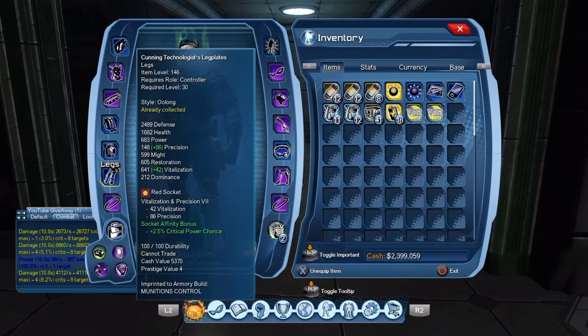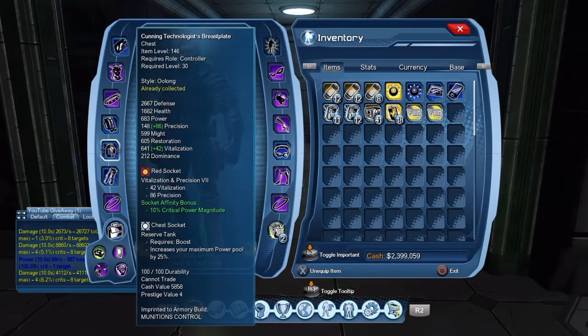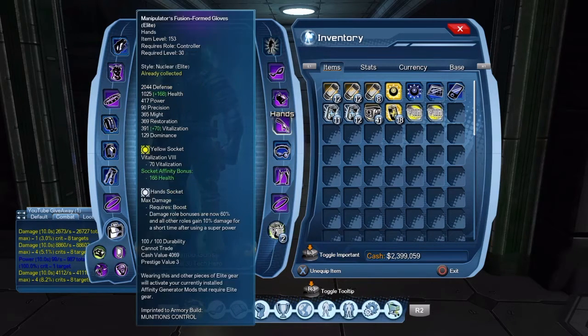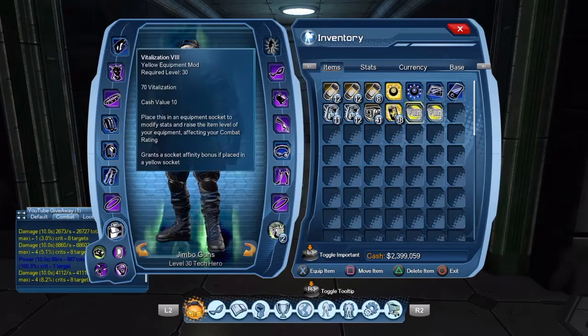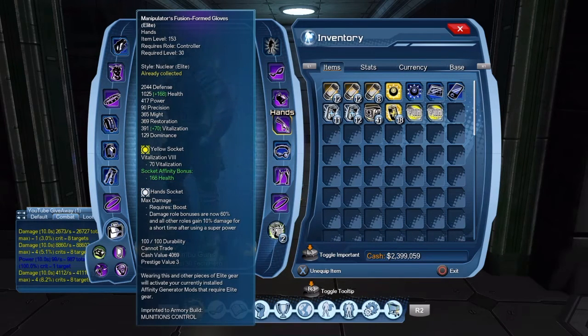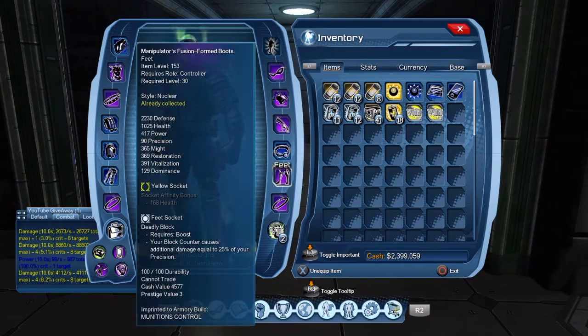You could do Vite/Might but I prefer Precision because I use weapon mastery. Both red sockets get Vite/Precision — or Vite/Might if you prefer, just make sure you're doing an orange mod. Yellow socket mods I do Vite only. The chest mod — get Reserve Tank. It used to be broken but it's not anymore; it increases your maximum power pool by 25%, so make sure you get that. Breakout Regeneration in your back. On your feet get Deadly Block. In the waist, yellow mods — put Vite. In the hands, put Max Damage — it increases your damage by 10%. Blue mods: Vite/Dominance.